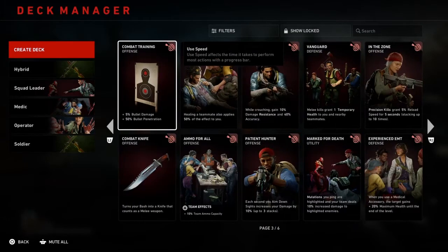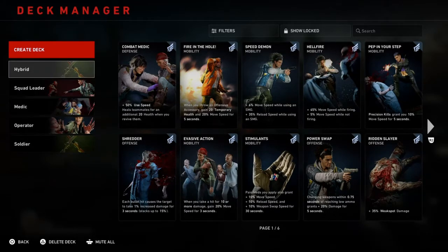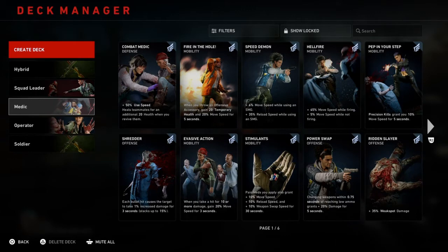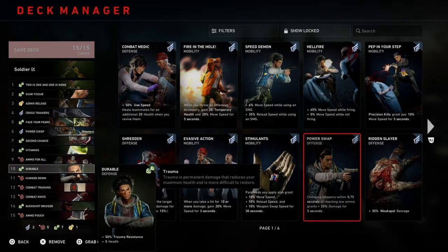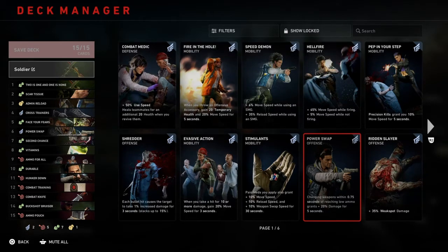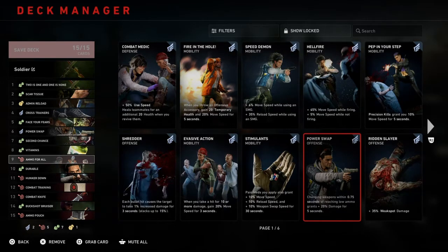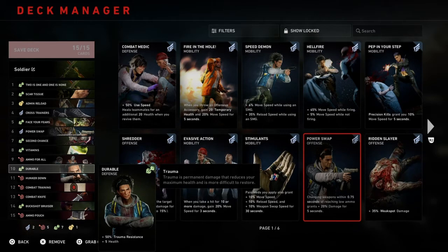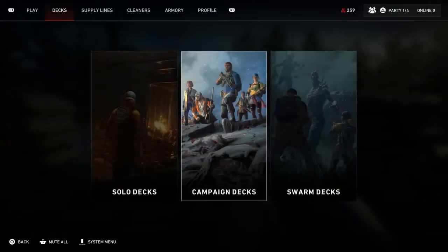Swarm has six pages of cards and from what I know, you can't unlock any more — this is what you get. They give you all these cards, which I made a hybrid deck in between everything across all four categories. You guys can make your own or just run one of these depending on what you want to play for. You should probably mix them up a little bit. You don't nearly have the same amount of cards as in campaign. However, Vitamins in campaign only give you 15 health, here it gives you 25. And that card only gives you 15% trauma resistance in campaign, but here it gives you 50. So it's definitely a little different in Swarm.